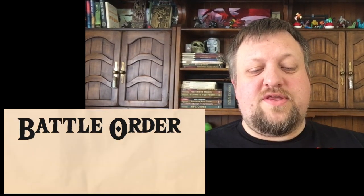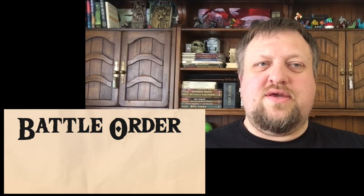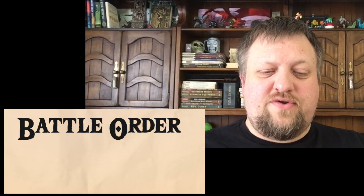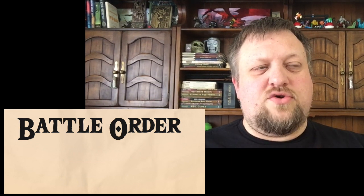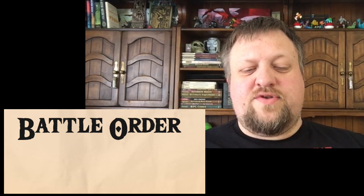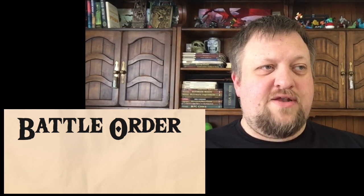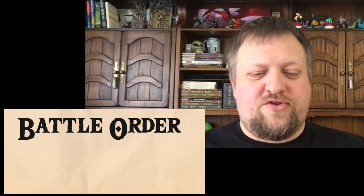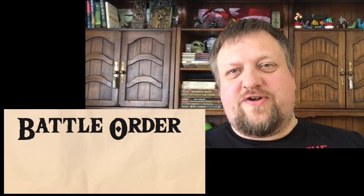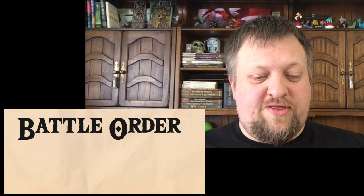Next we've got your battle order. This is something that will be constantly changing. You can put your modifiers in here if you have class or peoples that modify your battle order. There's also space to write down temporary changes from spells, monster abilities, and different things that can change the battle order. If you're delaying your actions to jump in front of a fire spell, your battle order notes will all be there on the sheet for you.